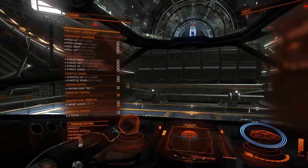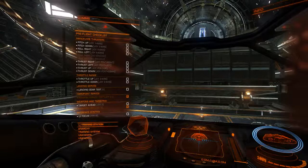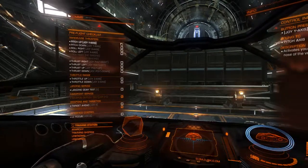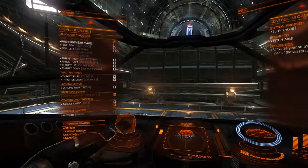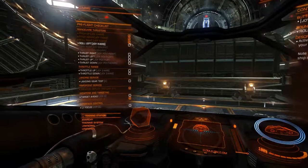Okay, preflight checklist: pitch up — and this is all with the stick — pitch up, pitch down, to the right, to the left.